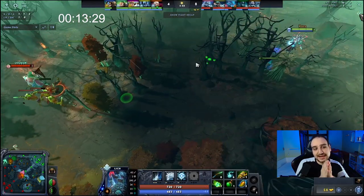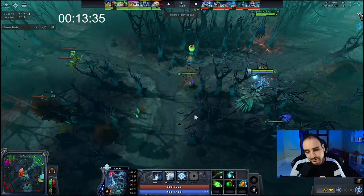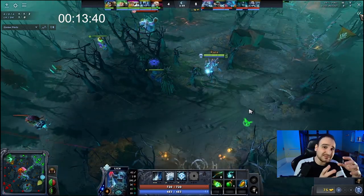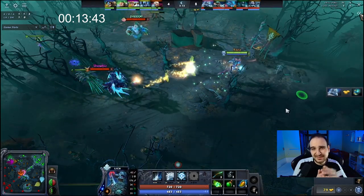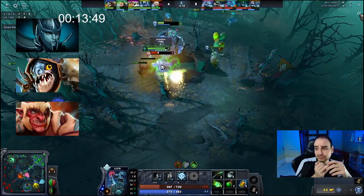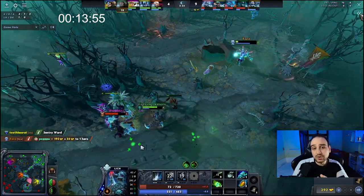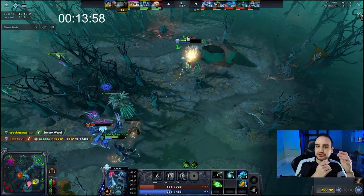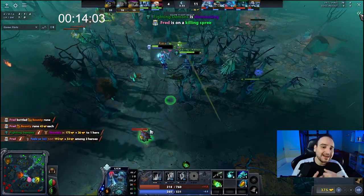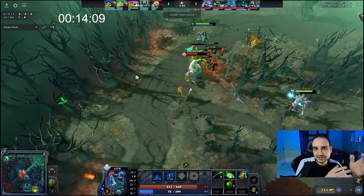These are some heroes I prefer to have in the laning stage when playing Lich. I really like right-clicking carries because Lich provides a lot of slow and defense that heroes like Ursa and Slark really benefit from. In the laning stage I prefer heroes like Phantom Assassin, Slark, and Troll — lane dominators — and right-click-dependent heroes like Ursa are all great with Lich. In the mid game, prefer heroes that want to go in like Lifestealer or Visage — tanky heroes that go deep and get exposed, where Frost Shield makes the difference.